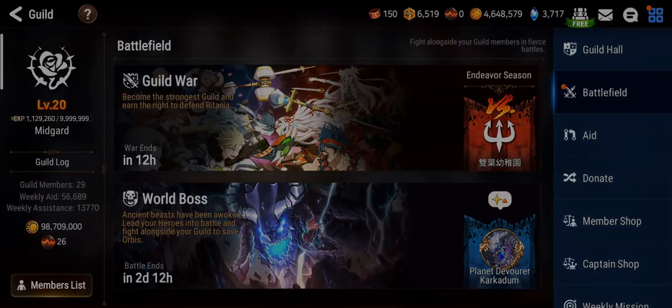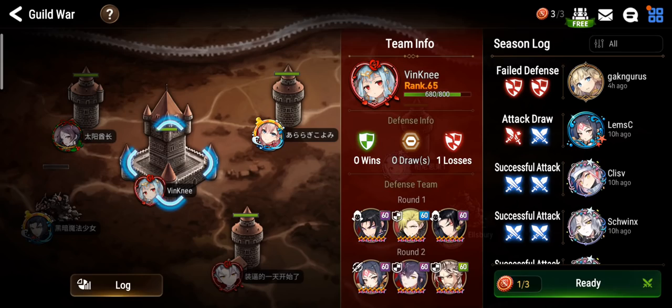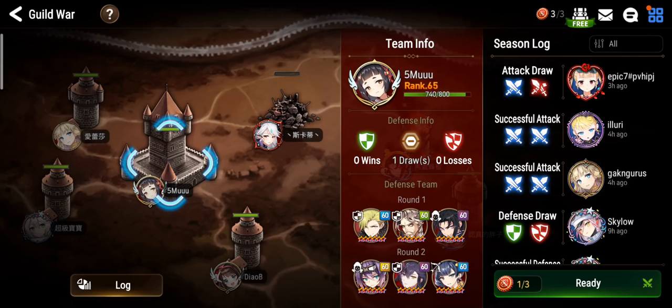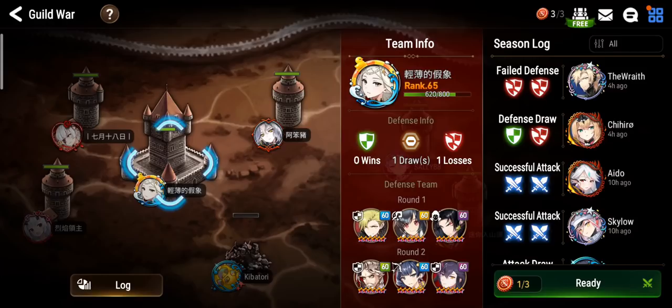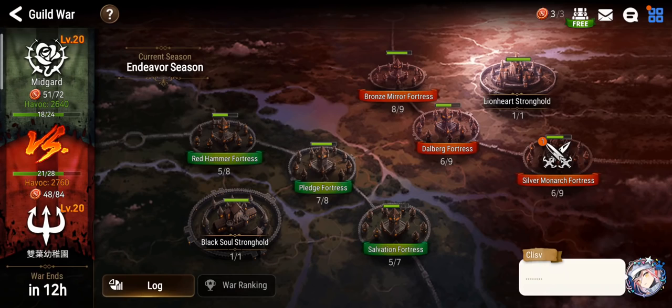Without further ado, let's get right into Guild Wars — it's got 12 hours to go. We've got Arbiter Vildred and Remnant Violet in the same team. There's also an Arbiter Vildred in another tower, and one in Bronze with Ruel plus Remnant Violet. The Bronze Mirror tower also has a Remnant Violet.